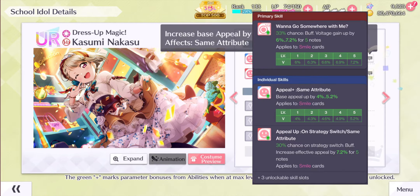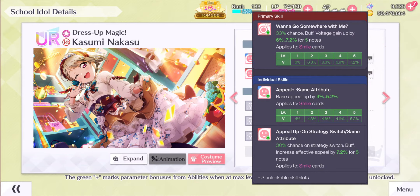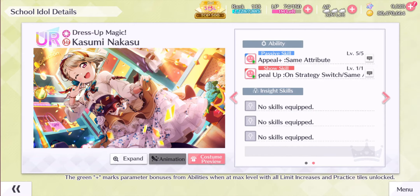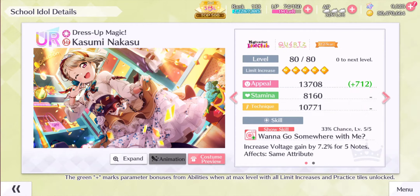Her passive ability is Appeal Plus, affecting smile cards by increasing base appeal by 4–5.2%. Her active ability is Appeal Buffer, increasing effective appeal by 7.2% for 5 notes, affecting smile cards on strategy switch at 30% chance. For a smile frontliner, this card is pretty impressive. This scouting UR is nothing special when it comes to frontliners with Voltage Gain Buffer, and Kasumi continues the smile synergy. For a Quartz or Cosmic Oshi, her passive skill set is average. Her active ability works better in a double strategy team for songs that force you to switch if you hit appeal minus notes.